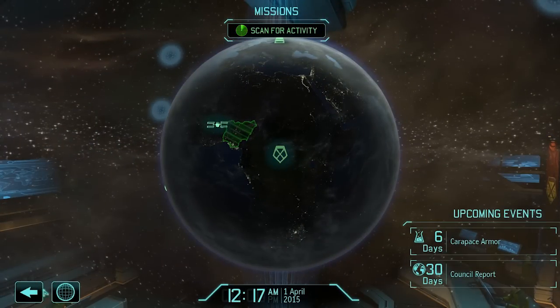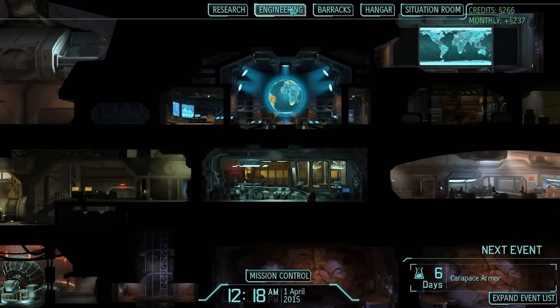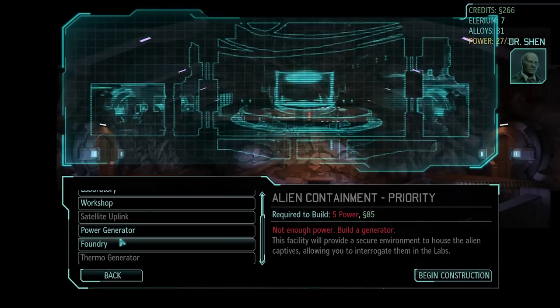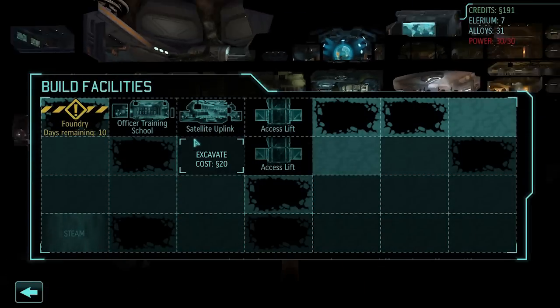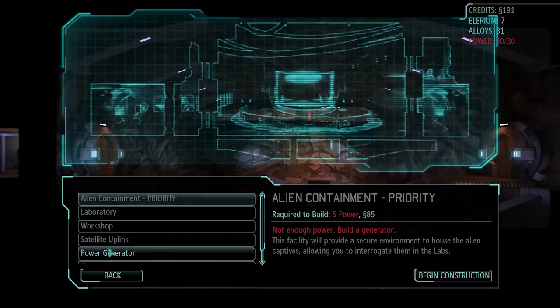The new engineers arrived this morning — we're always glad to have more help. I need to build a Foundry and I need to build a power generator.